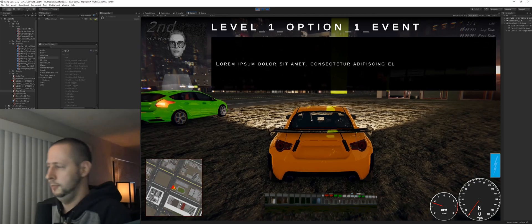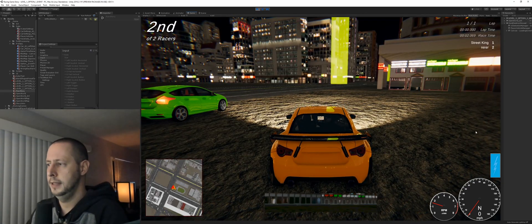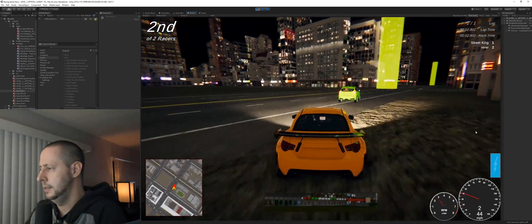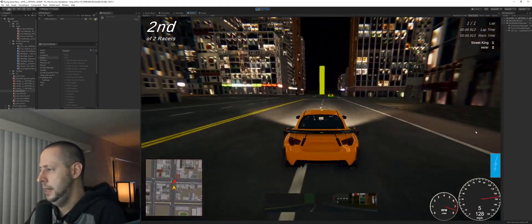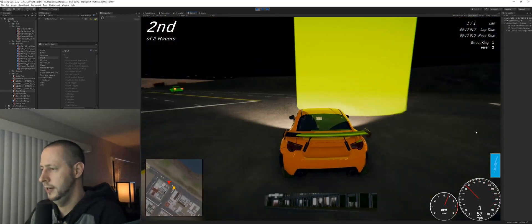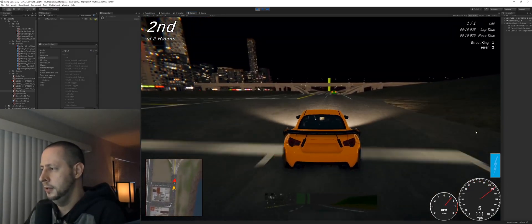What it just did was load us into the level one event scene. This is just basically a simple race I have set up — I just have one AI opponent. My main goal was to just make him drive faster, and we can see that he's driving pretty fast now. He's swerving and taking the corners a little quickly.